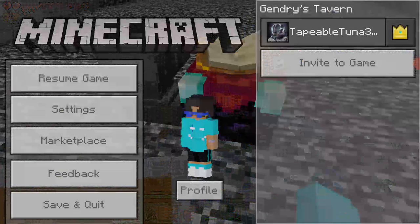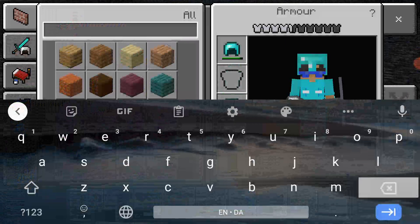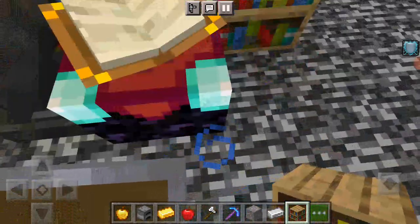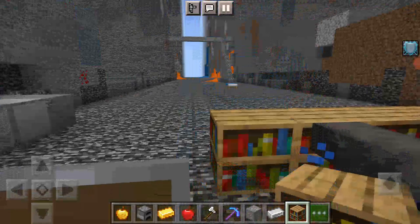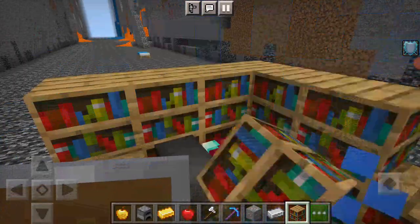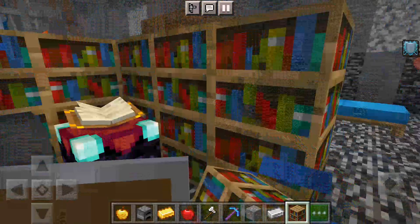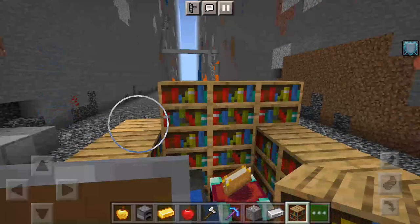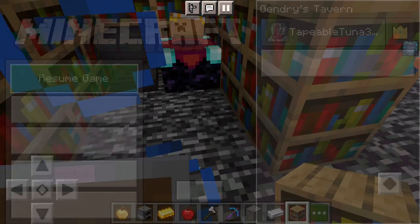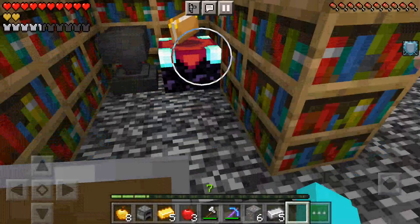I'm also going to go in creative mode for a second to get some bookshelves. Why not get a full setup? I'll place 30 bookshelves down. One, two, three... all the way to thirty - that's all we need. Now we can go in survival mode and enchant some stuff.